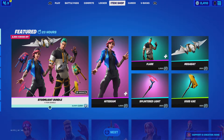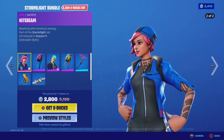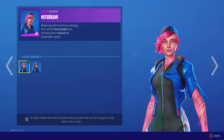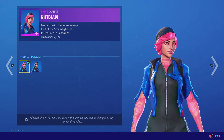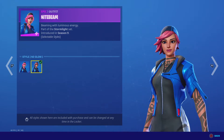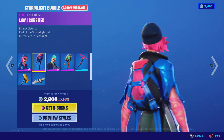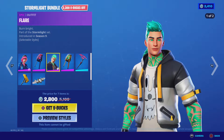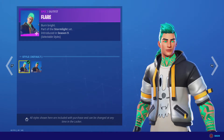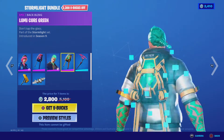What's up guys, it's your boy, welcome back to another live item shop review. We have the Stormlight Bundle, which has Night Beam. Two styles — I've seen this come in the item shop a million times. First style is default, second style is no glow, because the hair and tattoos aren't glowing. Her back bling is Red Flare, two styles: default and no glow. This skin is actually pretty cool with the glow, it's pretty sick.